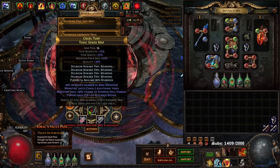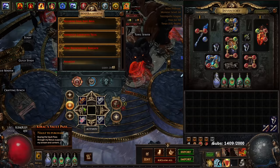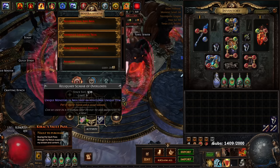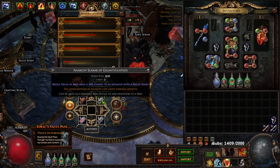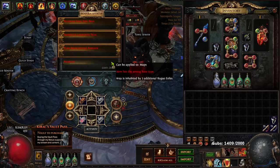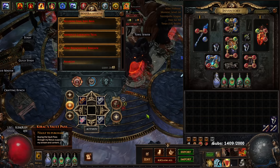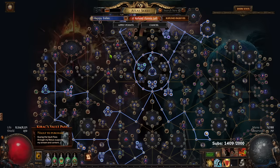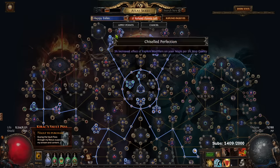This map is 80 deli as you saw. I'm using anarchy scarab, reliquary scarab of overloads, gigantum scarab — basically two of those — and then anarchy on the map device. My atlas I'll link to you guys; it's pretty rippy as it focuses a lot on map modifier effect.